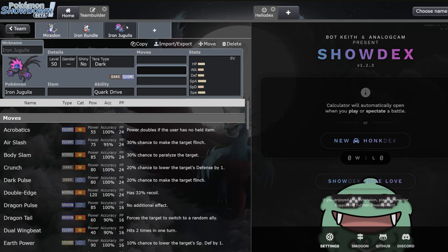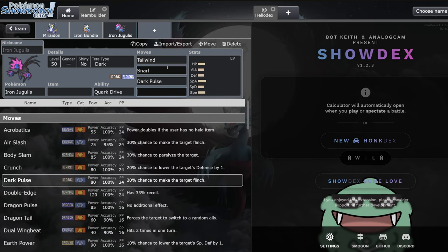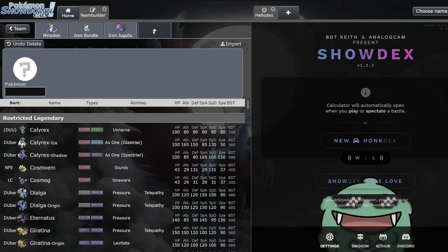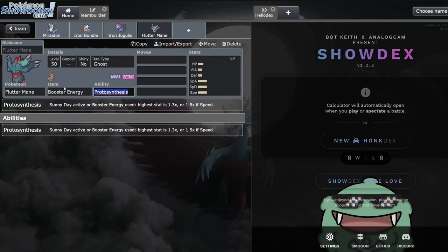Iron Jugulis enables Miraidon to play a slower, bulkier set, as it has access to a speed-boosted Tailwind. It also has access to Snarl and Dark Pulse, which are very good into Calyrex Shadow Rider - probably the best Pokémon in the format. Another really good partner with Miraidon is Flutter Mane, because you can use it as a booster speed Pokémon but also have options into sun teams. Koraidon is rising in usage and is very very good, so having your own Flutter Mane to counter sun teams is very nice. Tornadus is also great to change the weather against Groudon teams.